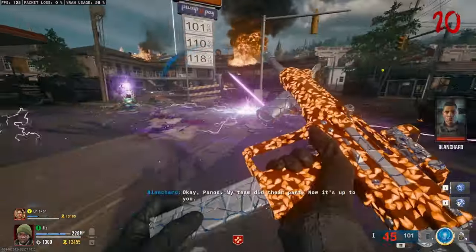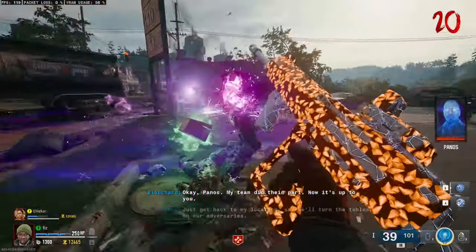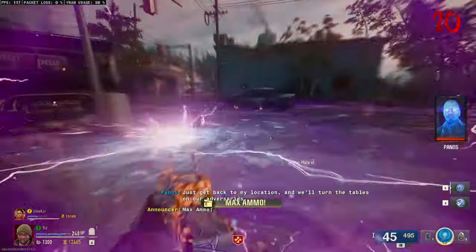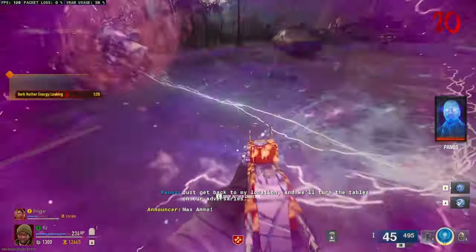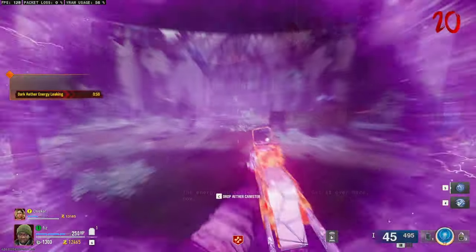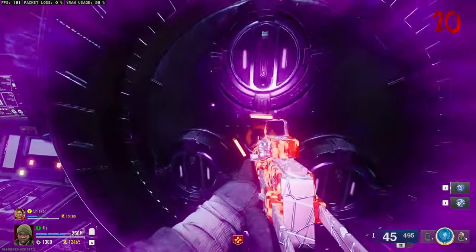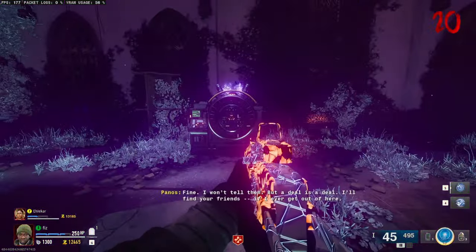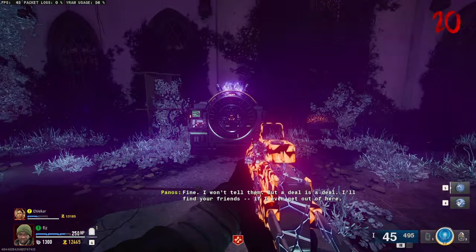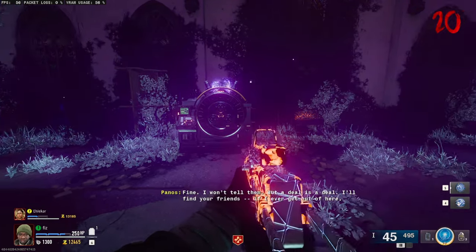Once you've done this, his soul will go into the canister and you'll be able to take that canister up to the church. You only have a minute and a half to do this, which is loads of time, but just try and be quick about it. Once you've interacted with the dark aether machine to put the canister back in, do not interact with the machine again. This is the final step — if you interact with the machine again it will activate the end of the Easter Egg and you will be stuck in it.